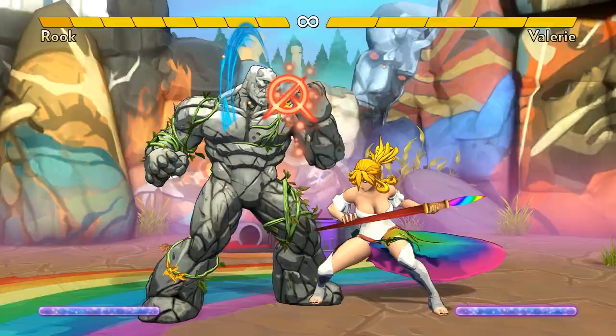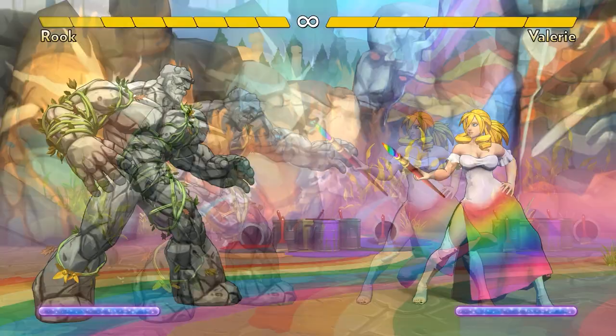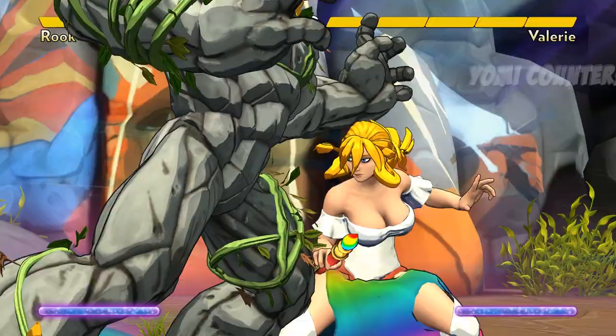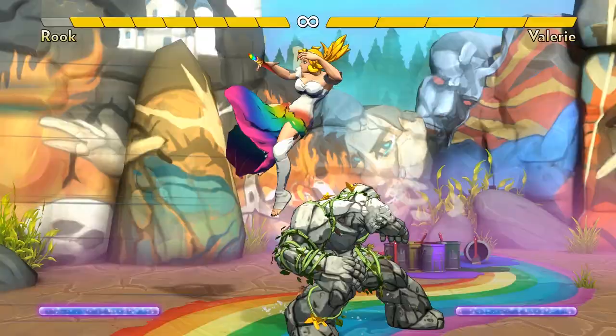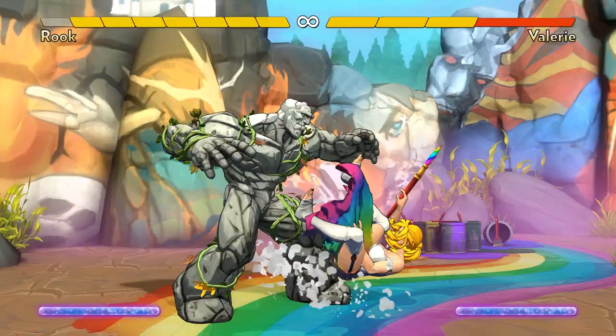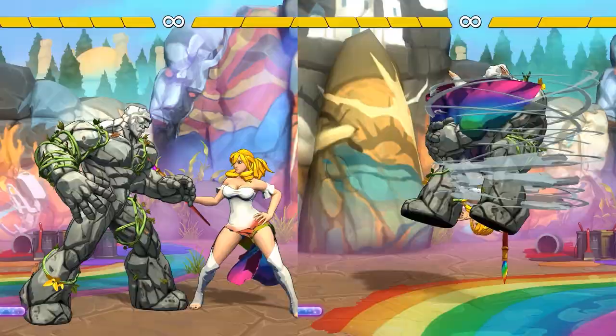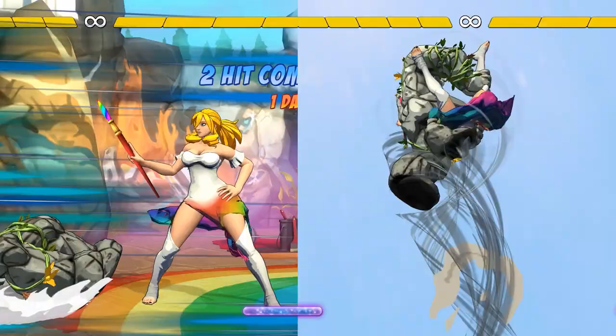What can opponents do to get out of his normal throw? The same thing they can do to get out of any normal throw in the game: they can Yomi counter. If they completely let go of their controls — which is a very risky thing to do — they will automatically reverse your normal throw and get full super meter. Because Rook has both a great normal throw and great special throw, he threatens a mix-up. Opponents can jump out of his special throw, but they can't jump out of his normal throw. Opponents can Yomi counter out of his normal throw, but they can't Yomi counter out of his special throw.